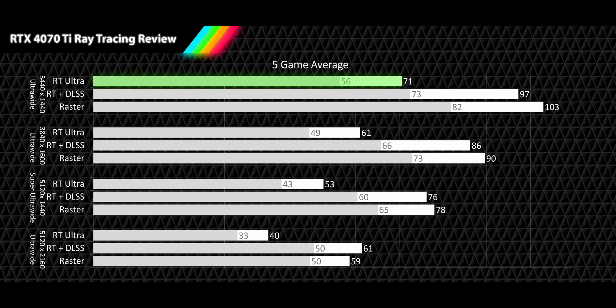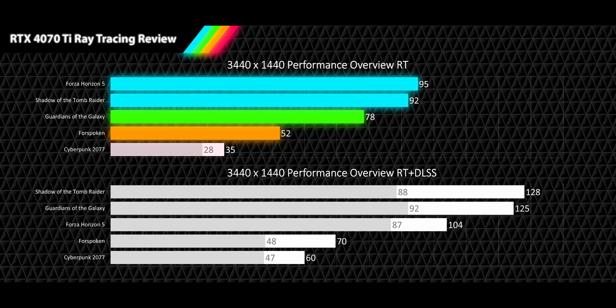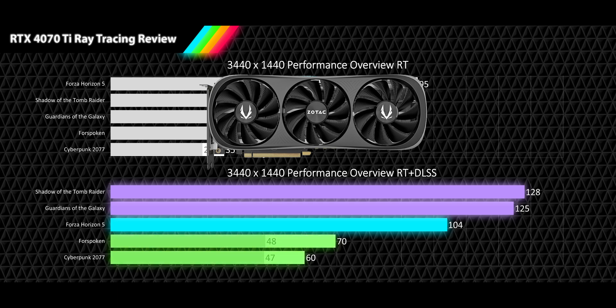Let's round things up. At 3440x1440p, RT results average 71 FPS with an acceptable 1% low of 57 FPS — 31% slower than raster. DLSS quality delivers 97 FPS with a smooth 1% low of 73 FPS, 38% faster than RT. Individual game RT results show two games in high refresh rates, one smooth, one acceptable, and one unacceptable. With DLSS quality, results improve to two very high, one high, and two smooth refresh rate averages — and 1% lows show three smooth and two acceptable. This casts the RTX 4070 Ti in a much more favorable light, making it a recommended card for ray tracing at 3440x1440.